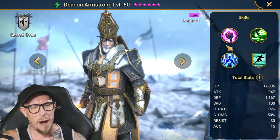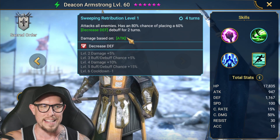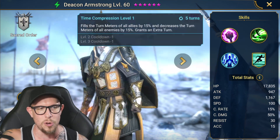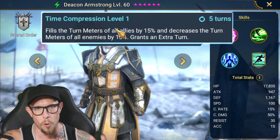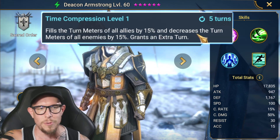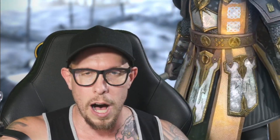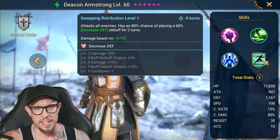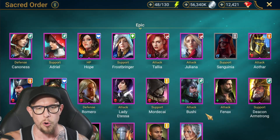Deacon Armstrong is very, very good also for Fire Knight. He has a two-time hitter with Leech on his A1, an AoE decreased defense on his A2, and then Time Compression. Turn meter is so pivotal and crucial to beating the Fire Knight — it fills the turn meter of all allies by 15% and decreases the turn meter of all enemies by 15%. Nice when the shield is down, and nice even when it isn't for the turn meter increase. He has a speed aura for all battles as well, so a good aura lead if you're looking for one.